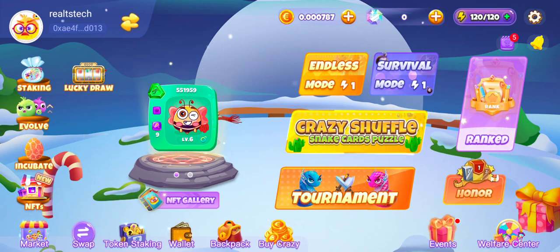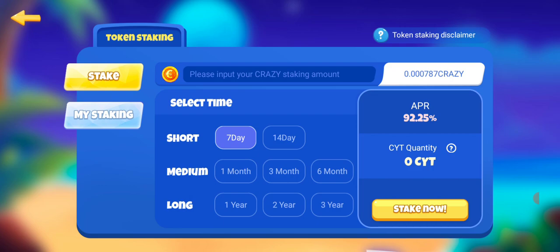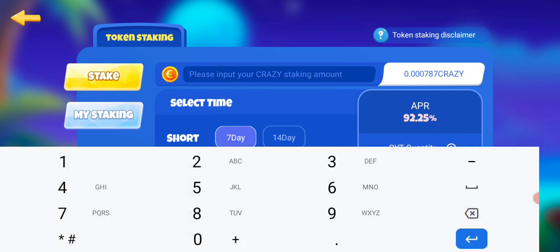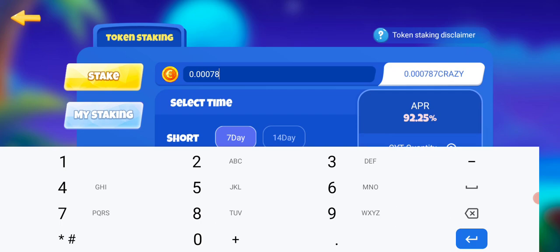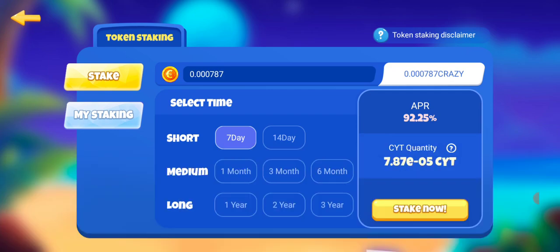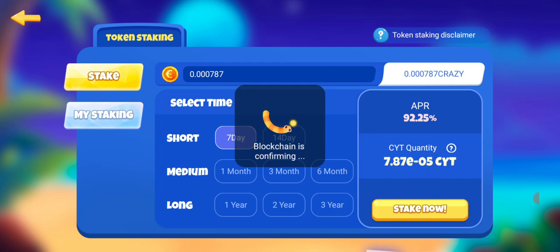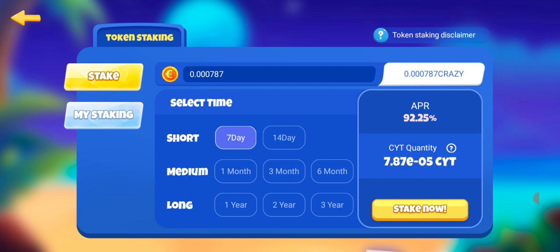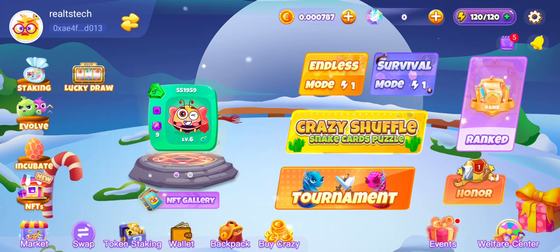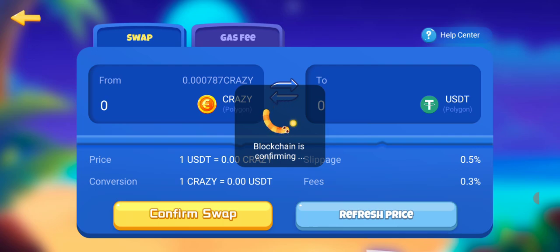You can also come to Token Staking to stake your token. Currently this is the amount of token I have. You can stake for a short period of seven days. However, you need at least 100 CRAZY tokens to start staking. The APR is actually very high and really rewarding. I got this token by cancelling an NFT, which returned the tokens used to craft it.